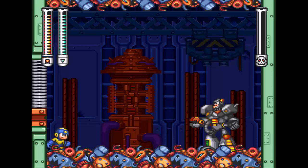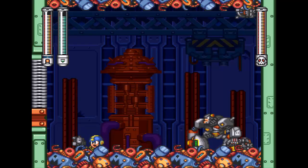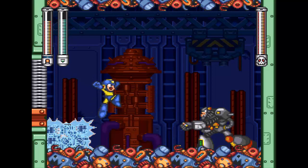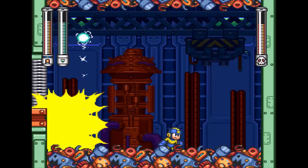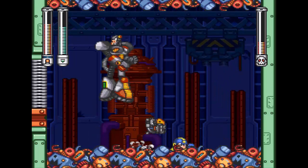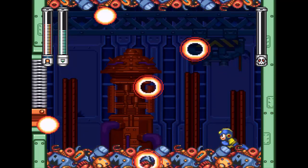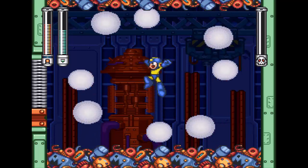Oh boy. Junkman! Oh no! Okay, so you have to wait for the right time to actually use the move. This is how you can really easily cheap this guy out - just a matter of hitting him, sliding, hitting him, sliding, and that's it. He has some interesting power-ups though. He kind of stunned me and then dropped things from the ceiling. He's also kind of invulnerable in some cases, so you have to really watch when you shoot your weapon at him.